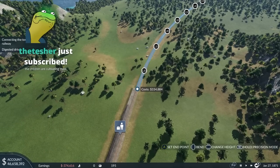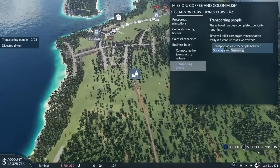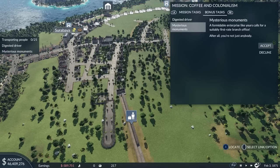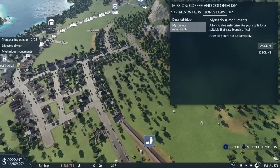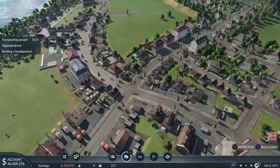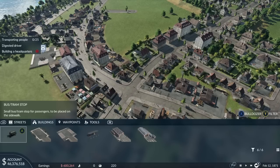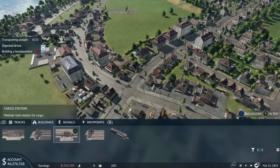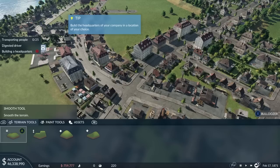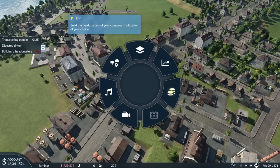The children are cultivating mass. Thanks to Fatesher and Dagenect for the primes — do appreciate that. Mysterious documents. How do we build this headquarters? I'm told we need to do this, but I couldn't find it in the menu before. Tools? There is more environmental shaping here. Under finances — there it is. Build headquarters. Welcome to the headquarter.